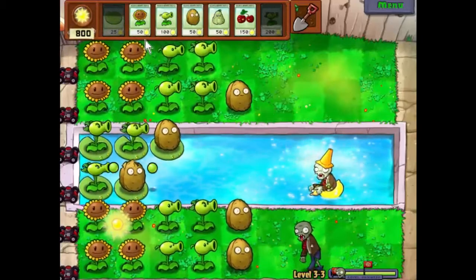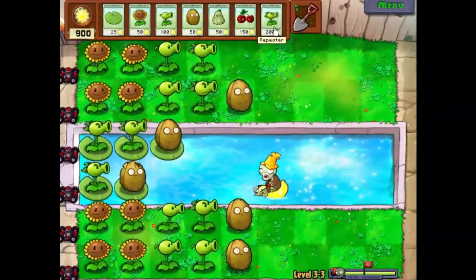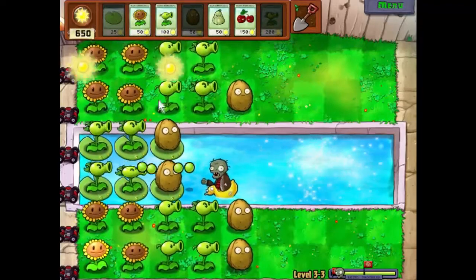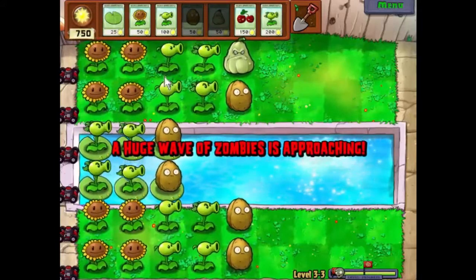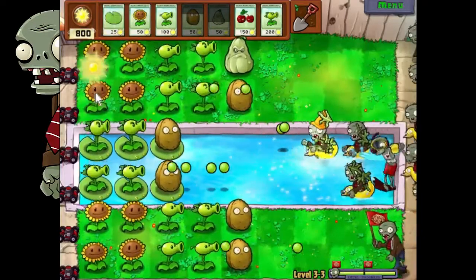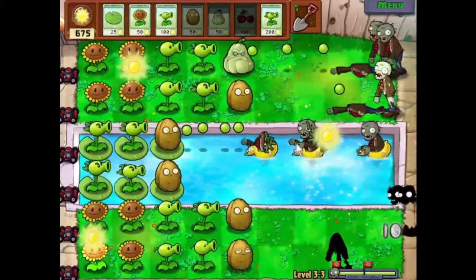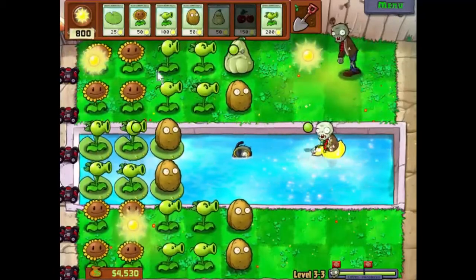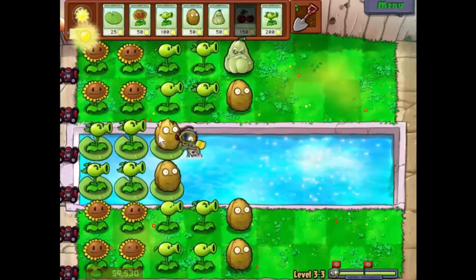Let's get another one of those down there. And we can get another walnut there - take that off there, put a repeater in its place. Not going to get a walnut there in time, so we'll just have to do with squash. I'm actually kind of hoping that some zombies will get up this way now. Here we go, final wave. Clear that lot out. Little bit of money, very nice. All told, that wasn't very hard at all really, was it? Just wait for this line to get blown up and we're done.